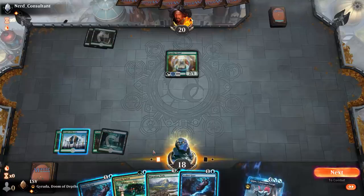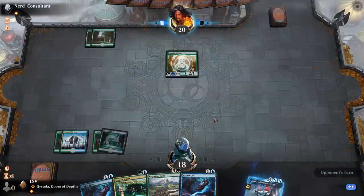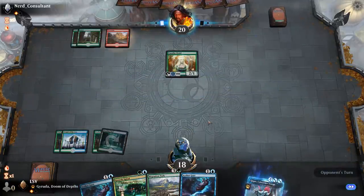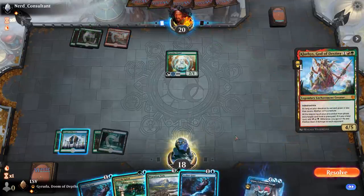I think I can just pass, and I'll either Growth Spiral end of turn, or if they just play like a Ceratops or Questing Beast — Klothys, God of Destiny. I don't think I care about that.